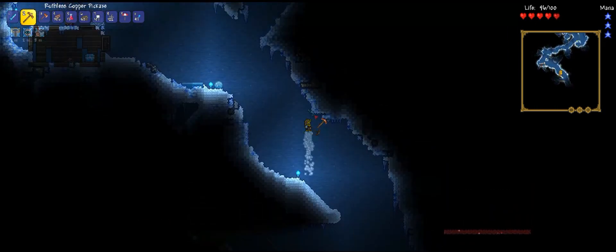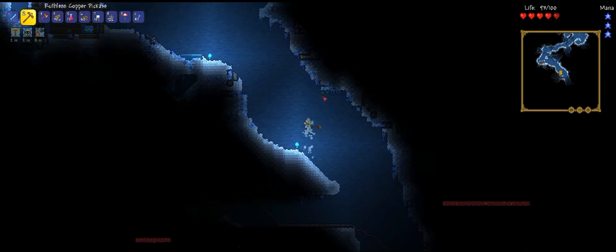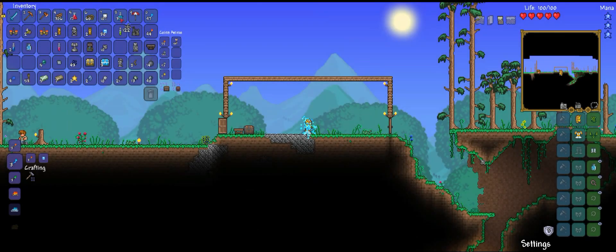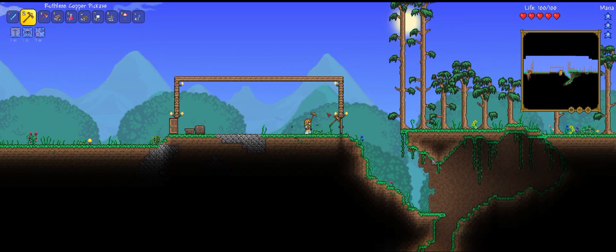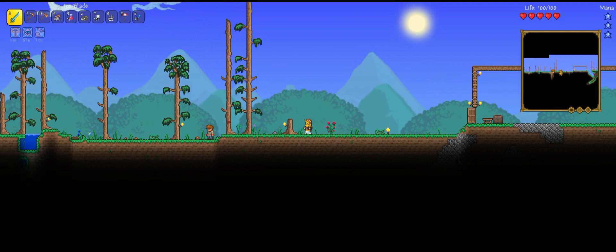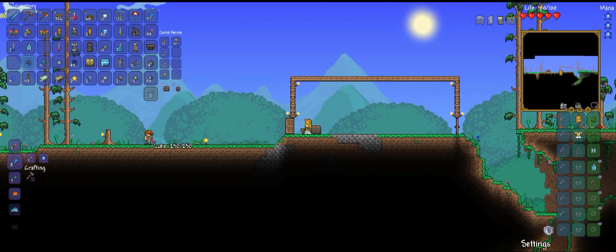Emeralds — we have some emeralds right here. Don't knock me off. I'm going to have to explore this place later because I am literally almost out of space. I need to get out of here. I'm going back to my house and I'm going to literally empty my inventory. That was a really cool thing to explore. That was an awesome day. It took two episodes just to explore a little bit of that cave.